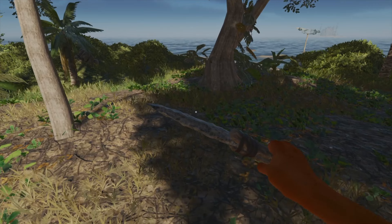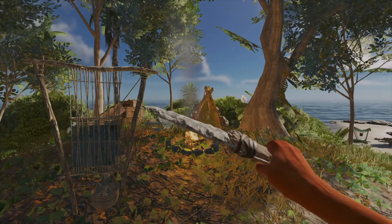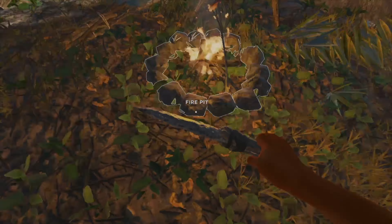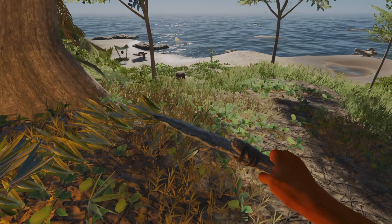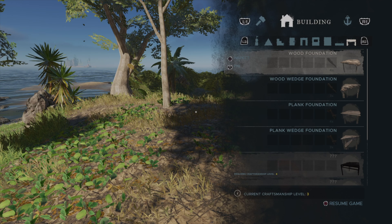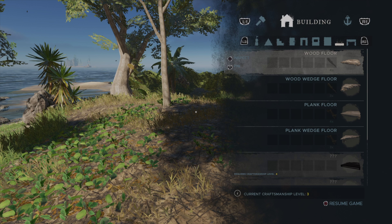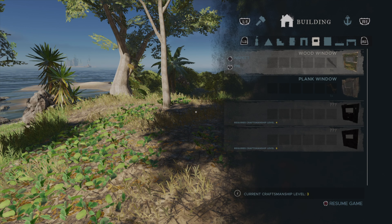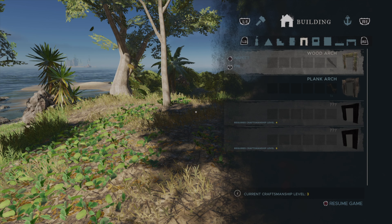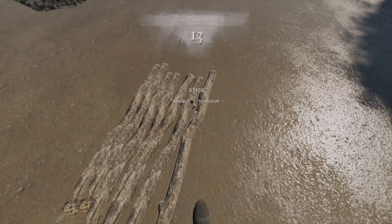I don't like how messy it is, so I'm going to make a house so I can get rid of that shelter and clean up this whole area. We'll be living in luxury soon enough. To make a shelter I need a wood foundation — four sticks — then a wood floor, wood window, wood arch. There's a whole bunch of stuff I can make. I have some sticks here so I can make my foundation right away.